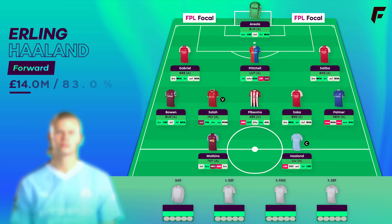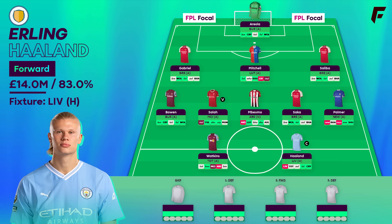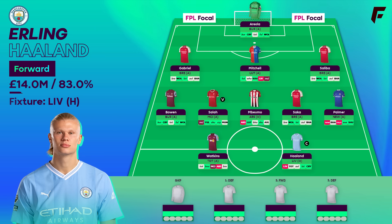Let's skip over Haaland — there's no case for not having him now. City are on their way out of a tough fixture run and he's arguably the best captain for GW13 after the break. If you haven't got him in your team, put together a plan to get him back over the next couple of gameweeks — you'll need him in all likelihood. It's hard to say no-Haaland managers have come out on top; it might have all evened out now.